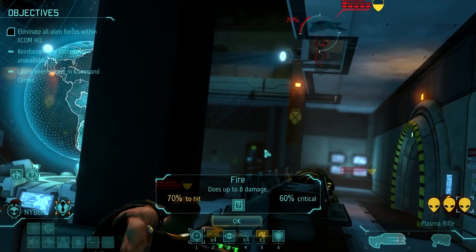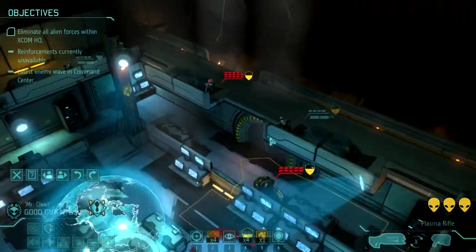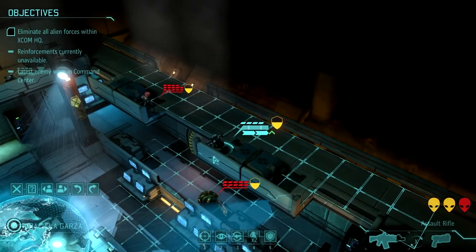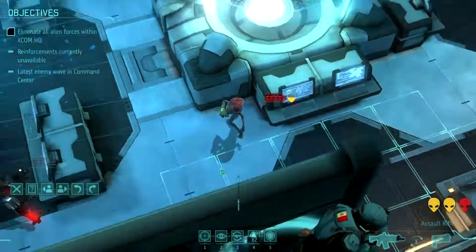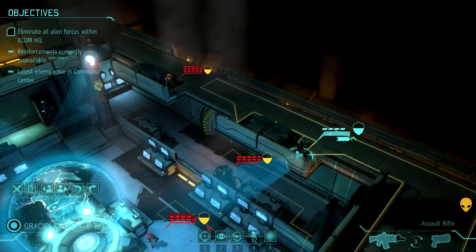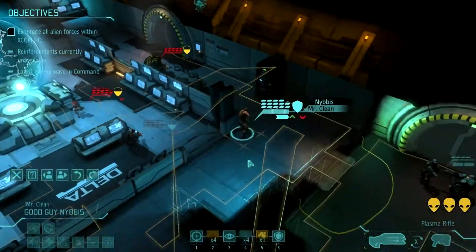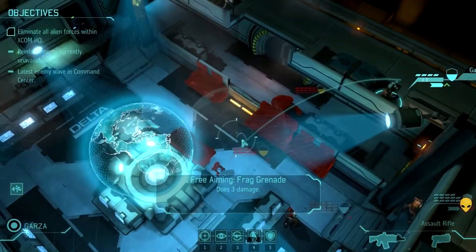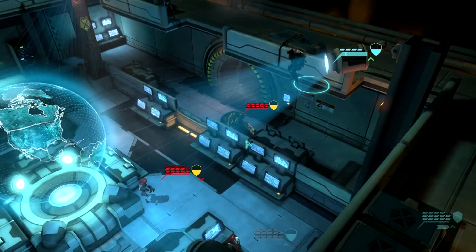There's one above us too. The Muton does way more damage. The little guys can do Mind Control, which is pretty annoying. If I had to choose between them dying — they like Mind Control. What I should do is, since you're just a rookie, you're less important to me in the overall scheme, so you're not going to shoot. You could throw a grenade down here, actually. That would be a better idea. Let's destroy some of our base — it's okay. We can rebuild everything.